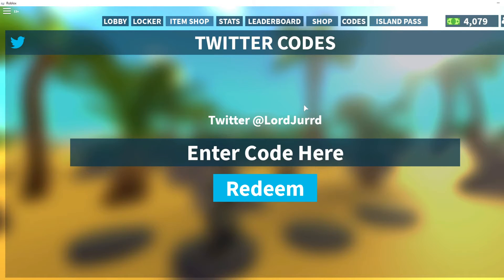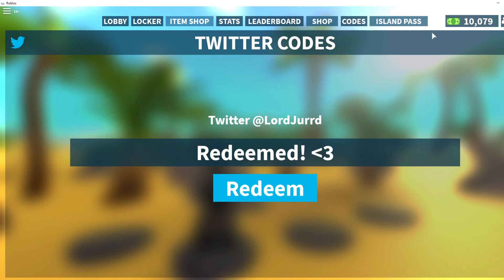Let's go ahead and get into the codes. The code you want to put in will be: val3ntines — that's V-A-L, the number 3, then N-T-I-N-E-S. So you're gonna click redeem, and boom, you guys can see there we got 6,000 cash. That is a pretty good amount of cash.